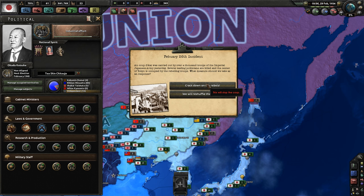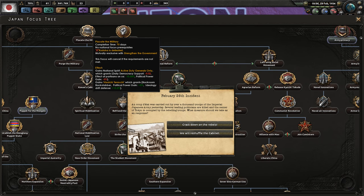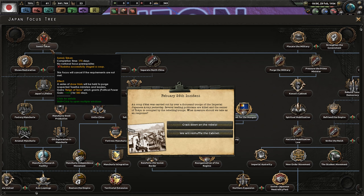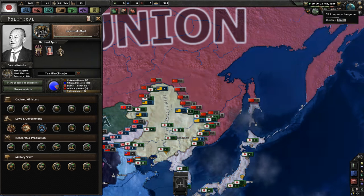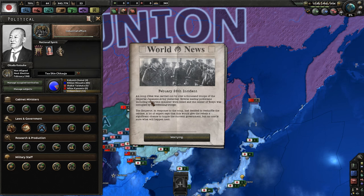Several leading politicians are killed and the center of Tokyo is occupied by the rebelling troops. The event asks: what measure should we take as an early response? We can either crack down on the rebels, which would stop the coup but lead to only one path, or we can reshuffle the cabinet, which leads to the success of the coup. Since we want to go for the Showa Restoration path, we'll reshuffle the cabinet.